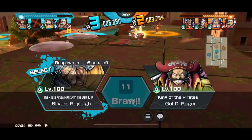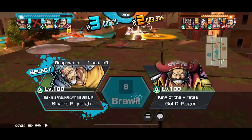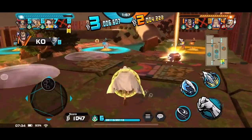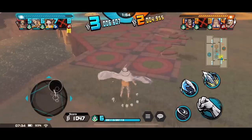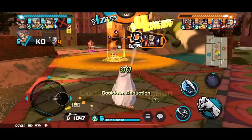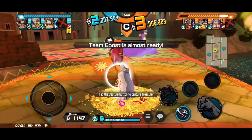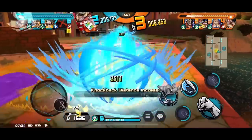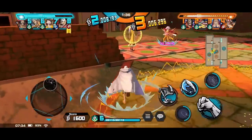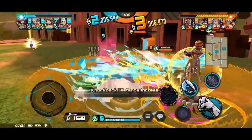Still, I can continue with Rayleigh. Guys, just hold the treasures. That Akainu's capturing — he got stopped, nice one. I better go back down. Let me just get the Akainu — nice one, Captain and his right arm, one shot! Watch out. Let's see if I can dodge into that. Damn, it just ran out. Let me just get that Perospero — the annoying one.